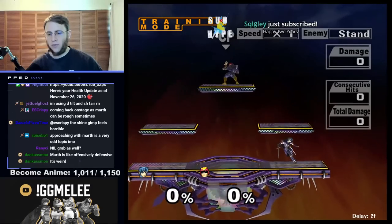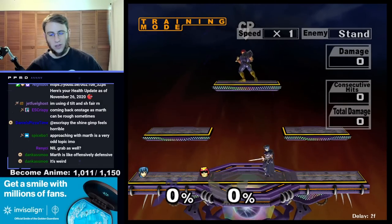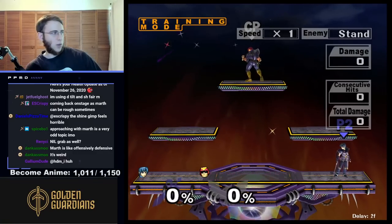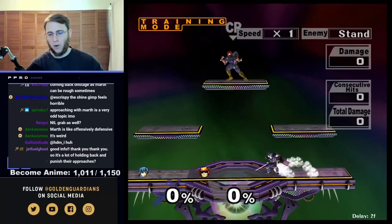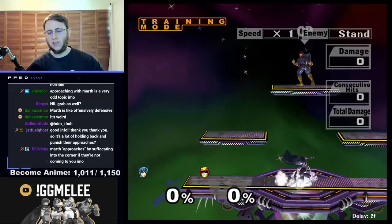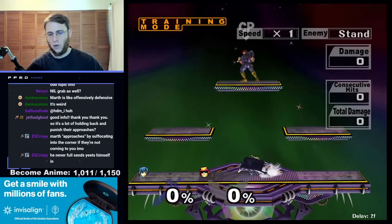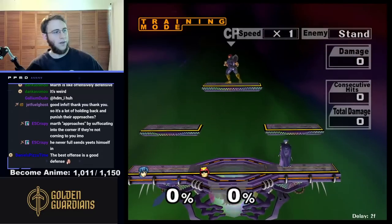Poking with down tilt, covering stuff with fair, once in a while grabbing if you really want to — that's going to be the main thing. Marth is a zoning character. Zoning characters don't go in, but they can take space. So you can run in and take space like this, and if they run into you, cool, but otherwise you're taking space, and sometimes you're faking doing that. That's how that works.